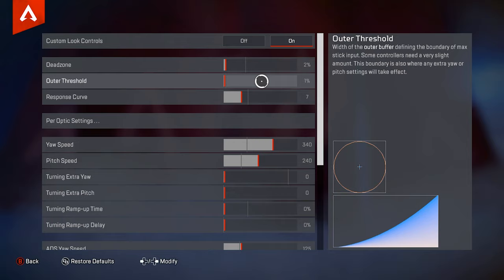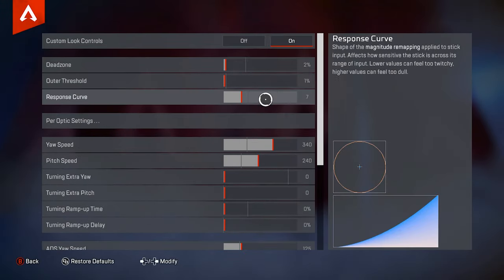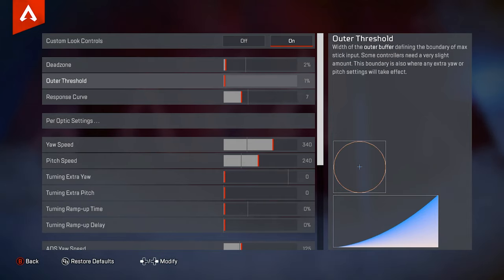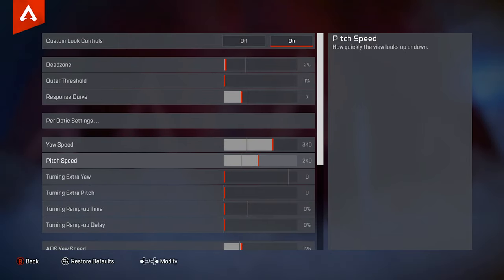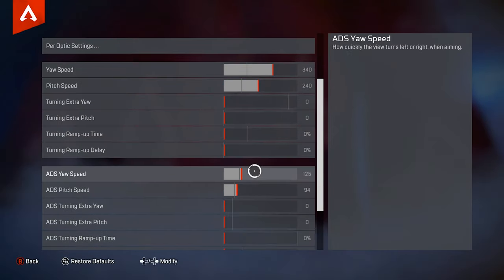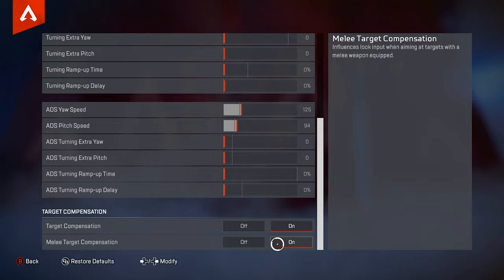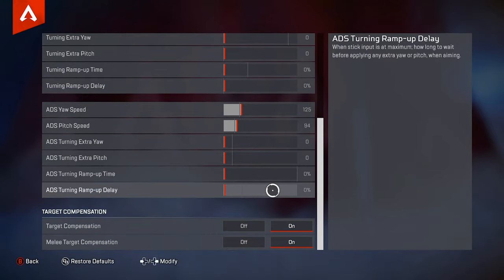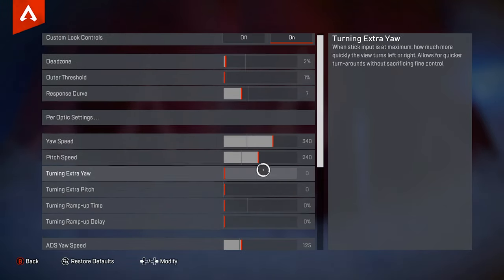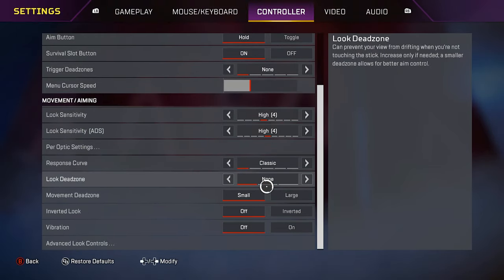And these are my ALCs. I always show my ALCs in my settings videos but I always have to mention that I have not used any of these ALCs in a very long time, so all of these might be completely wrong — use these at your own risk. Dead zone on 2%, outer threshold on 1%, response curve on 7. Per optics off. Yaw speed on 340, pitch speed on 240, all the others on 0. ADS yaw speed on 125, ADS pitch speed on 94, and all these on 0%. Target comp on. Melee target compensation on. Like I said, these are my very old ALC settings — I haven't used them in a while. I use 4.4 all the time on classic, look dead zone none.